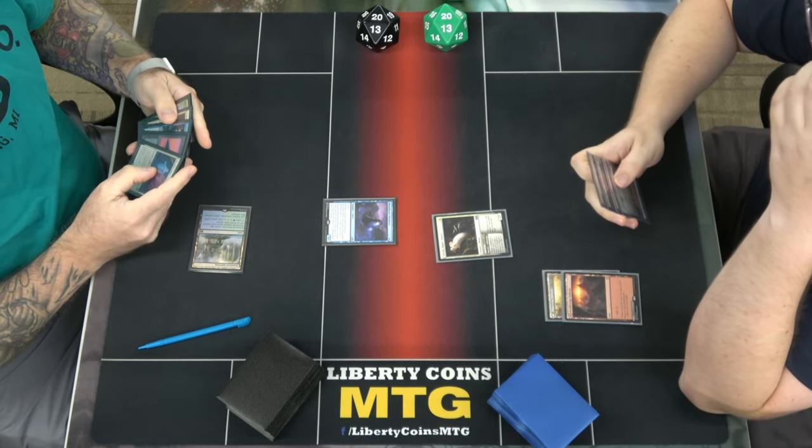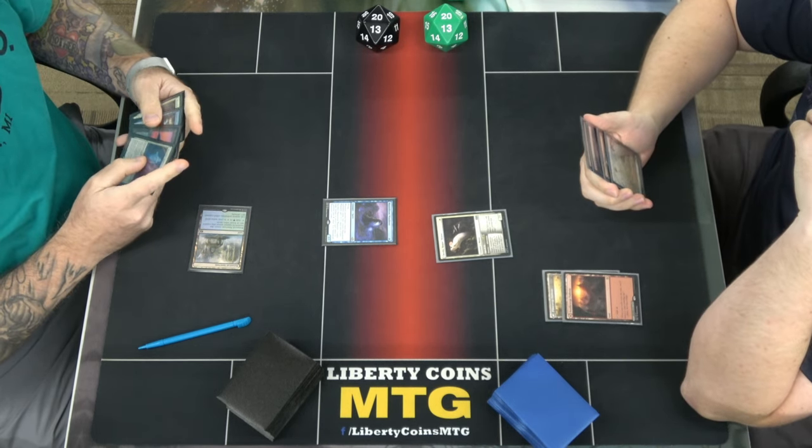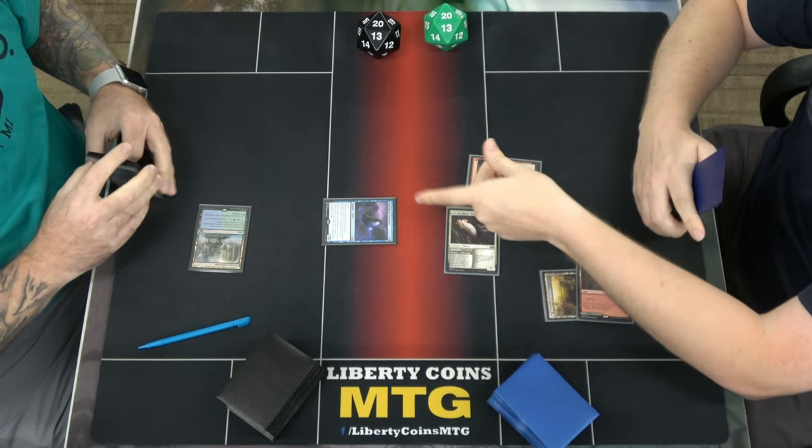Needle Verge Pathway. Go to combat, swing a 2-1. No blocks. Pay one.